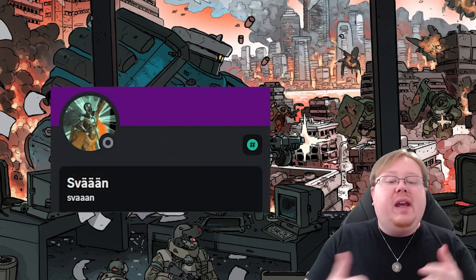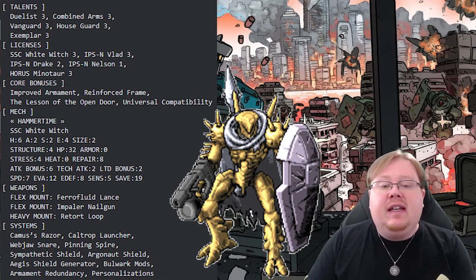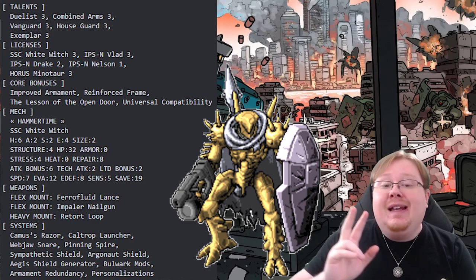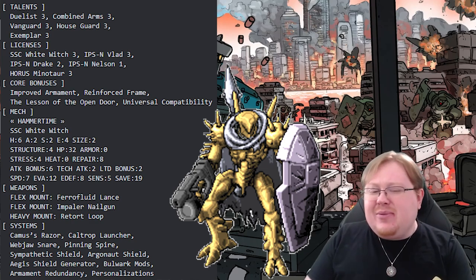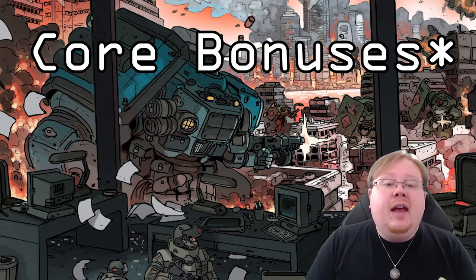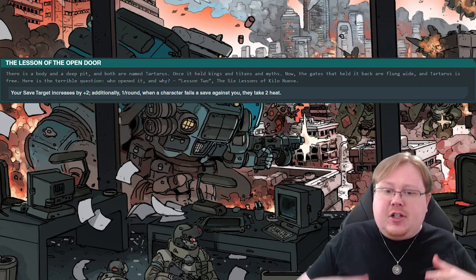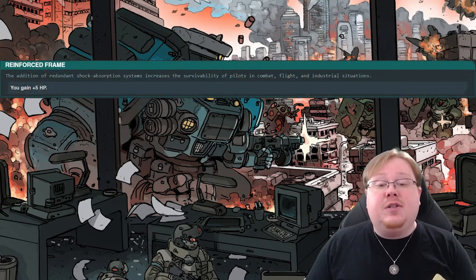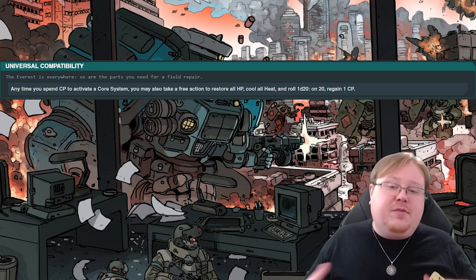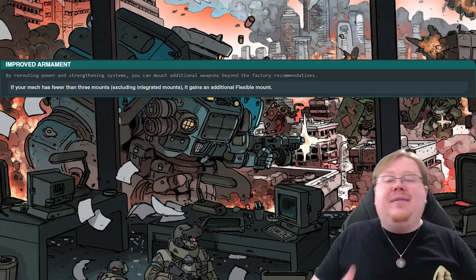Yet another build by Svan: we have Hammer Time, a build after my own heart. I absolutely love Control Defender types, and this is a very, very good one. This one uses White Witch with 3 ranks in that license, Vlad 3, Drake 2, Nelson 1, and Minotaur 3. The Minotaur doesn't really play much of a part in this build and is only used for Lesson of the Open Door. This one uses Lesson of the Open Door to increase its saves, which is going to be forcing a ton of saves as its primary function is to lock enemies down. We also see a return of Reinforced Frame for that extra HP. Universal Compatibility is insanely good, and when we use our active power for the White Witch we'll also get our HP all the way up to max. And Improved Armament gives us an additional weapon slot.